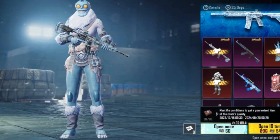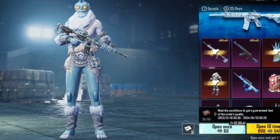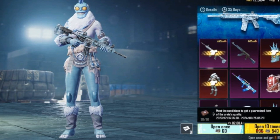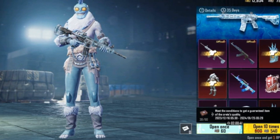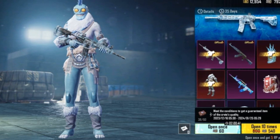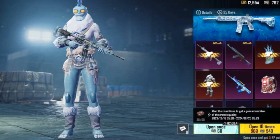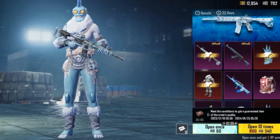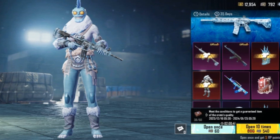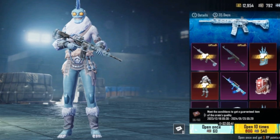The Winter Crate also includes other rewards like the Frigid Beast set and cover, Iceberg Arcade QBZ skin, Bony Totem Backpack, Mini Cyclops Ornament, Mega Yeti Parachute, and materials necessary for upgrading the skins. Players should be cautious about spending UC, as acquiring these exclusive items may involve a significant investment. Upgrading the skins further enhances their appearance with unique animations, but requires additional UC for the required materials.